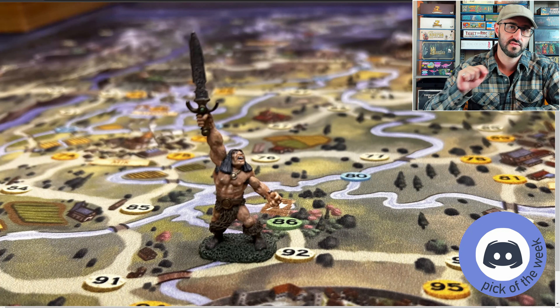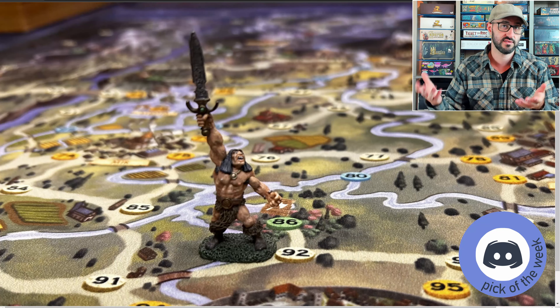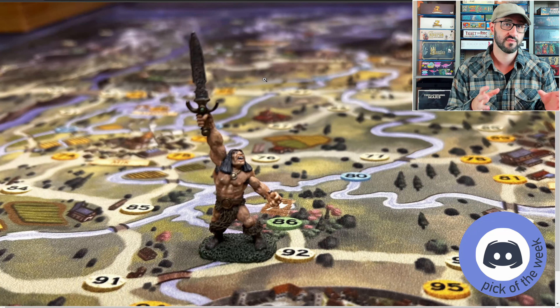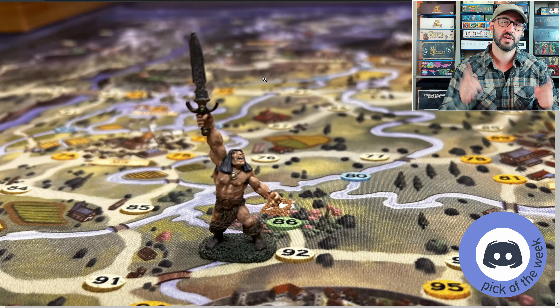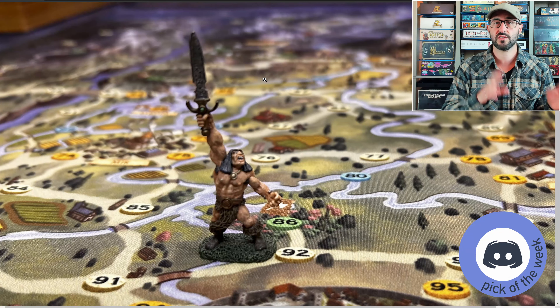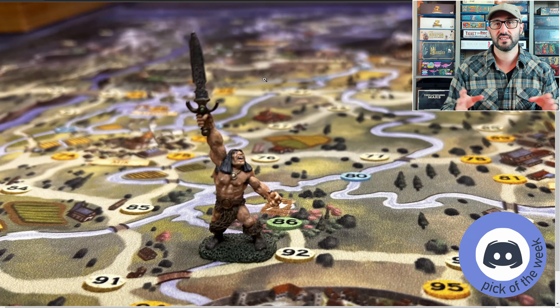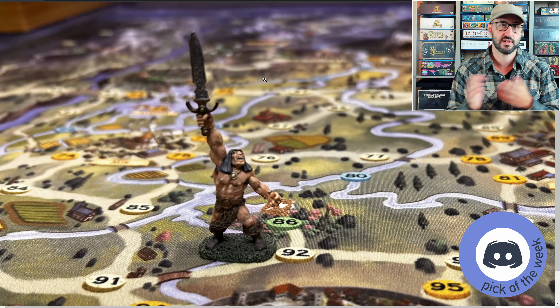Each color associated with different locations has a different meaning. Red ones mean you can't visit or move through that location until you've reached a certain point in the campaign, while other colors might have no effect or require you to draw a token from the event bag. Tokens from the event bag either cause you to fight a different difficulty of enemy, allow you to avoid the enemy completely, or let you choose an enemy to battle. It's not always bad to fight an enemy since you earn bonuses and resources for defeating them, which you can use to upgrade your character or complete objectives for side quests or the main quest.